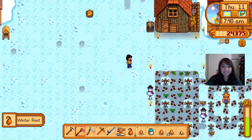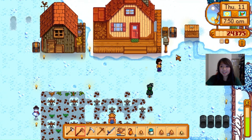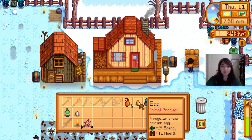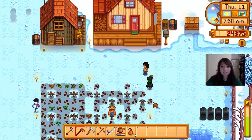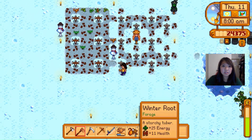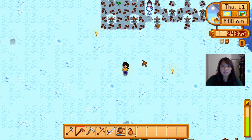Let's sell this stuff so we can get money. I think we need renter roots. I'm gonna keep the oak resin. My crops are still growing, so we're good.